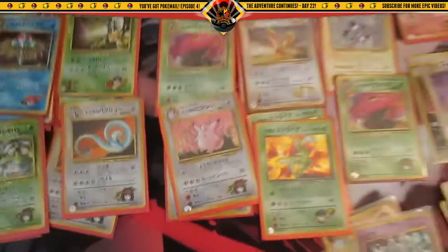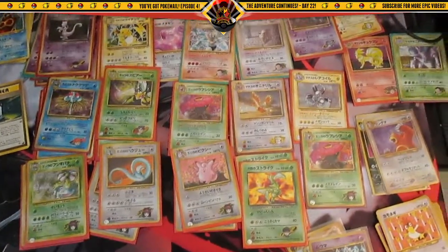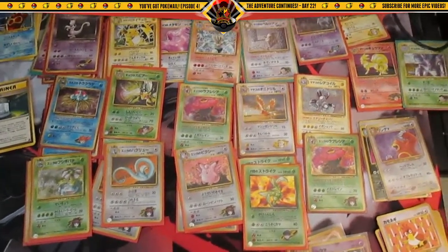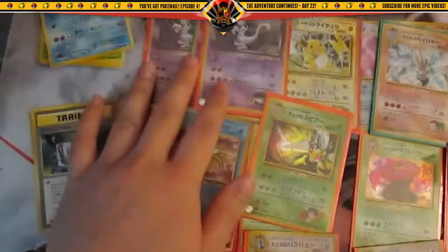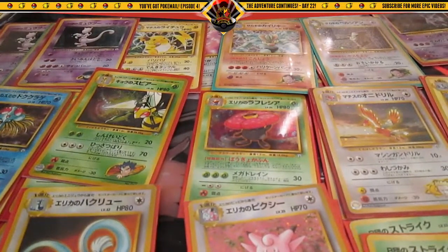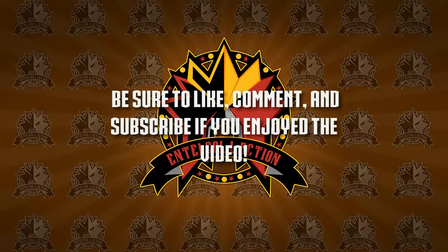I'm gonna have a fun time organizing all these cards. I just want to show you guys all of the Gym cards. Too bad there wasn't a Charizard in this lot, but that's okay because this is more than I asked for — five Rocket's Mewtwos! Be sure to like, comment, and subscribe if you enjoyed the video, and check out the channel for more videos. I'm out — peace!